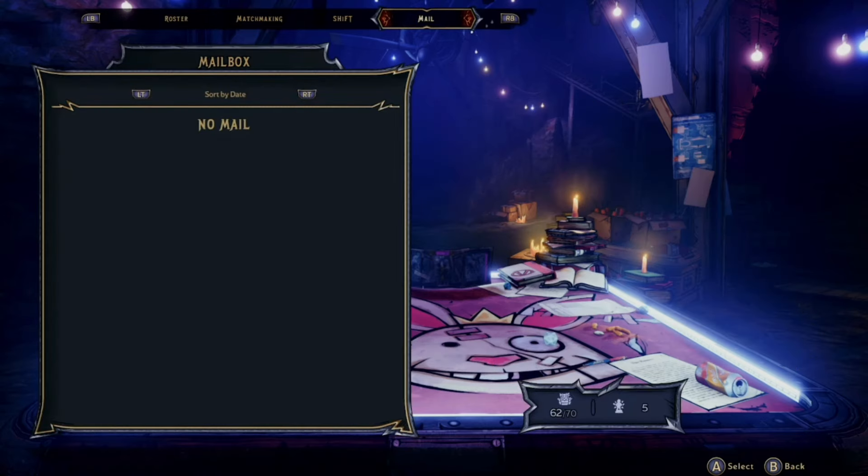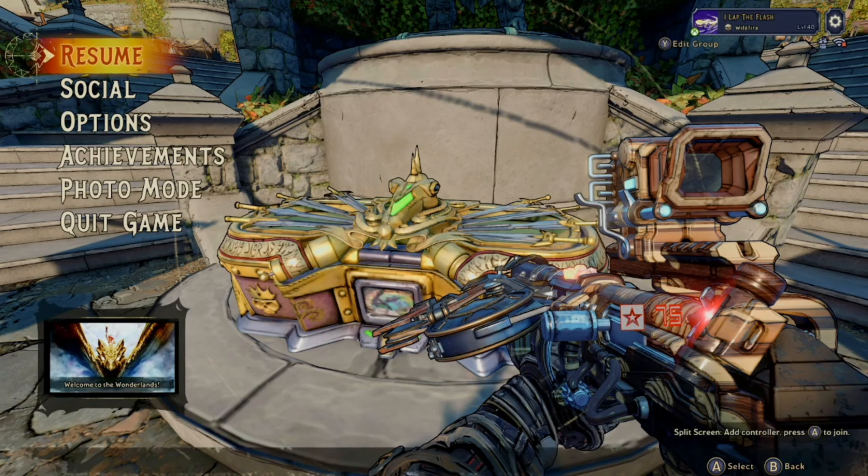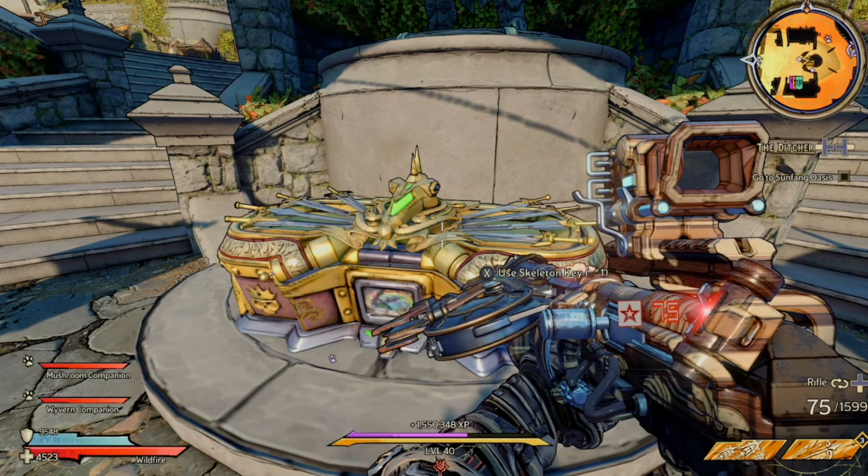Now that you're in offline mode, go into the Social menu — it can be a little laggy — then go to Mail. As you can see, I have five keys because I made a mistake while telling friends in a party, which is why you have to be offline when you do this. If I had been in offline mode, I'd still have my two keys to redeem. Go to Mail and redeem the two keys while offline — please be offline, don't make the same mistake I did.